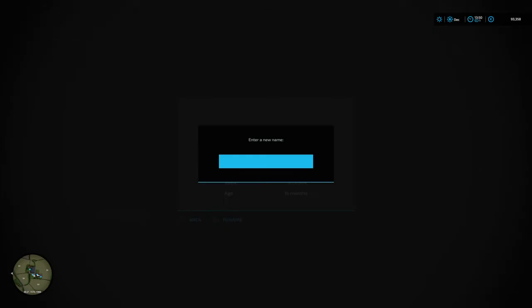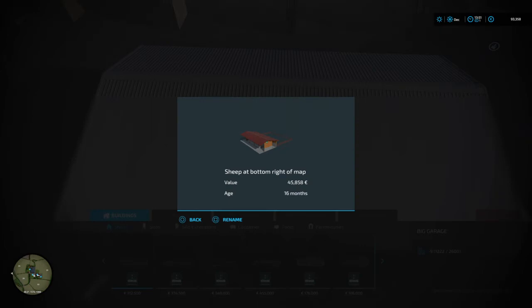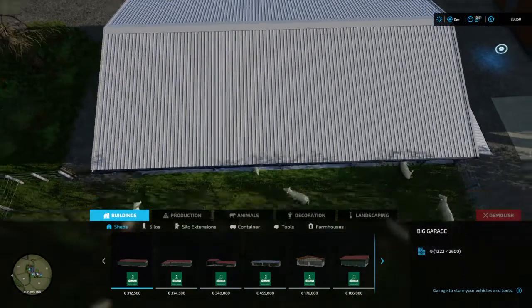We're going to rename this one 'sheep at the bottom right of the map'. We could do sheep at the bottom right of the map — and it fits in perfectly.